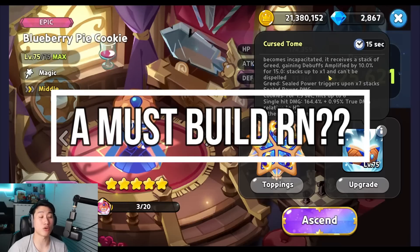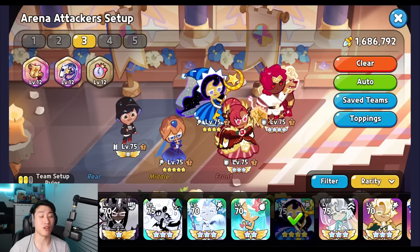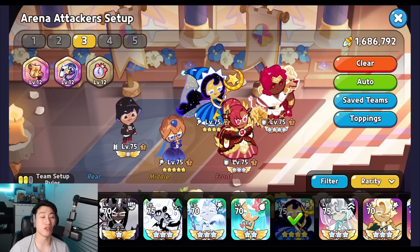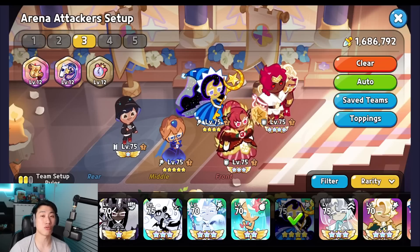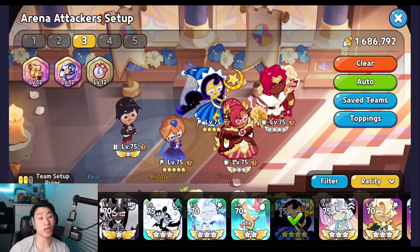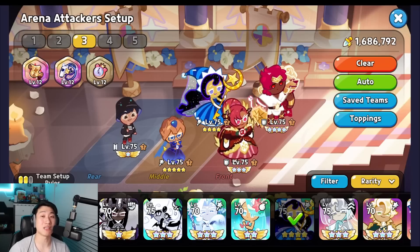Jumping to the conclusion of whether you guys should be raising her or not, I personally believe that she is going to be a strong cookie, but not going to be your first priority or the top priority to level up right now, especially with the level cap increase. I highly recommend you guys to focus on other cookies like Moonlight as well as Squid Ink, in order to take advantage of them throughout different game modes — especially the Guild Boss Battle — as well as Moonlight for World Exploration and Cookie Alliance. Blueberry Pie is not a weak cookie, and she will do some insane amount of damage. If your first priority is the Kingdom Arena right now, then she will definitely help you out in a lot of different battles. So let's talk about the team: Wildberry, Hollyberry, Moonlight, Blueberry Pie, and BTS — or you could use Pure Vanilla as well. This is going to be a team utilizing two stuns as well as a sleep to allow Blueberry Pie to get a maximum amount of greed stacks.